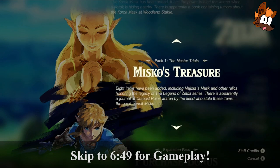Misko's Treasure — eight items have been added, including Majora's Mask and other relics honouring the legacy of the Legend of Zelda series. There's a journal at Outpost Ruins. Adding that to the list — Outpost Ruins for Misko's Treasure. We're probably going to work backwards: Misko's Treasure, then the Korok Mask, then the Medallion, and work our way up towards the Champion's Ballad. This first part of what I assume will be several parts — this is a DLC pack of two so we're going to be here a while.